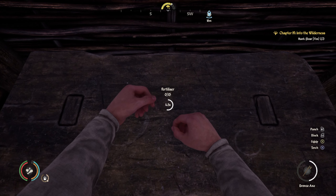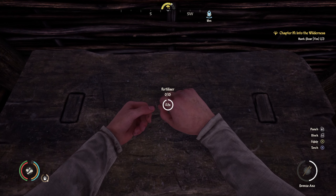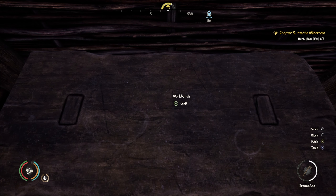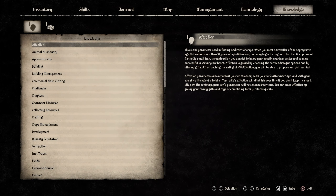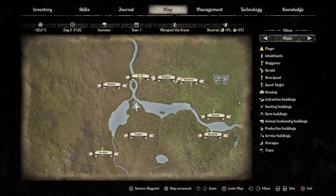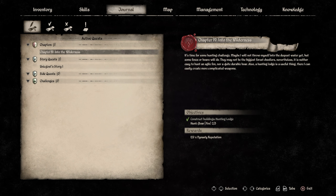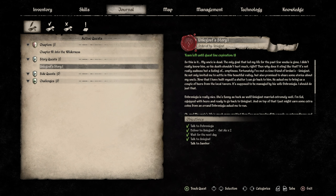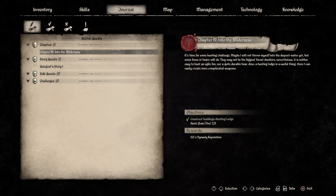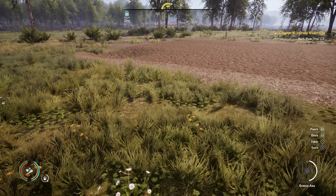I'd like to put two more fields down here. And also you can see in the top right there, Chapter Four: Into the Wilderness - Hunt Boar, Fox. Let's have a look at it. It will give us 120 dynasty reputation. I thought that it would give us more - we could build more buildings basically - but I'm not sure about that.